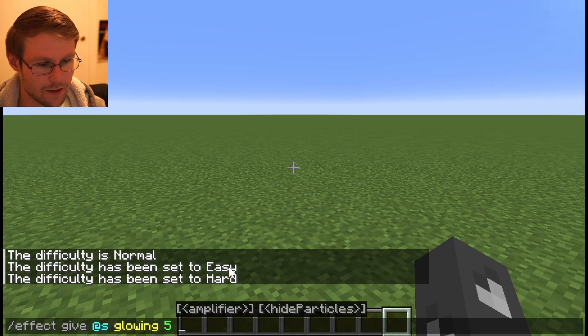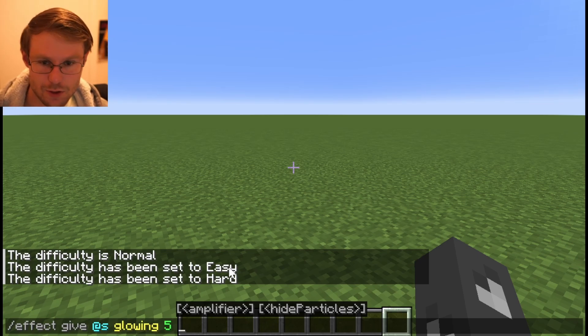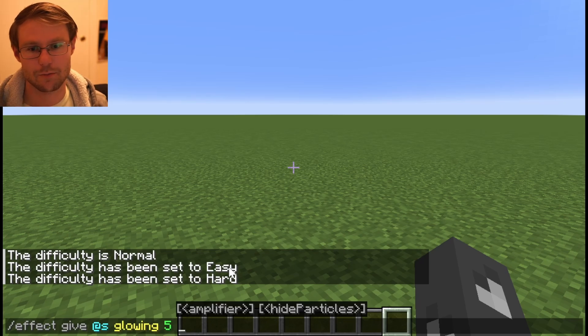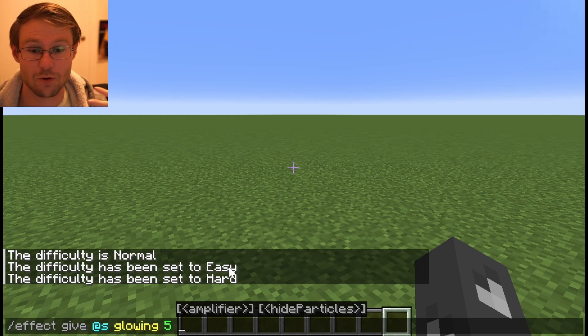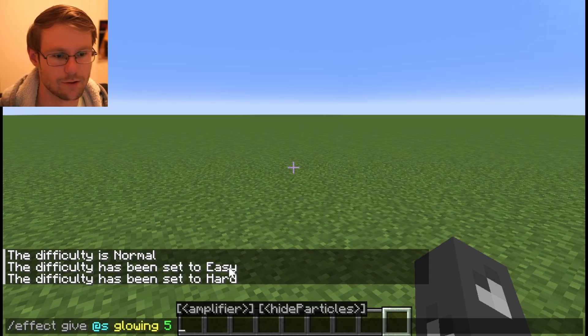Let's give myself the glowing effect for five seconds. You can then set an amplifier — it doesn't do anything for glowing, but it will increase the strength of the effect. In previous versions, before 1.19, you could set amplifiers higher than the effect would normally allow, causing weird behavior: jump boost would prevent you from jumping and levitation would cause you to float in place. This was removed in 1.19, so for those effects I'd highly recommend looking into attributes, which is the new supported way to achieve them.